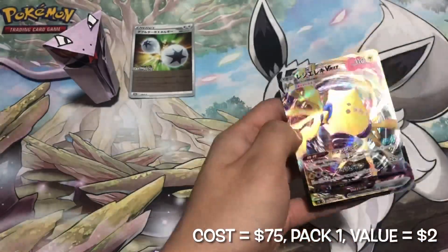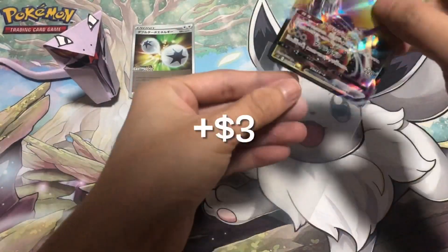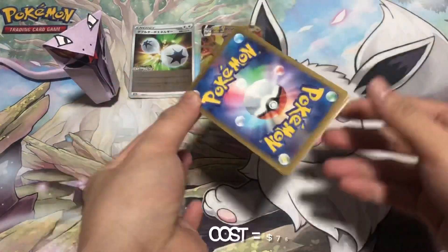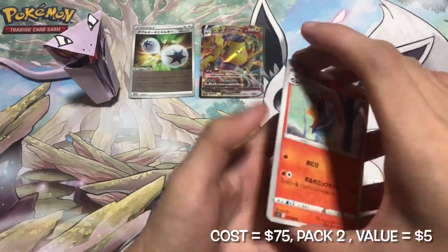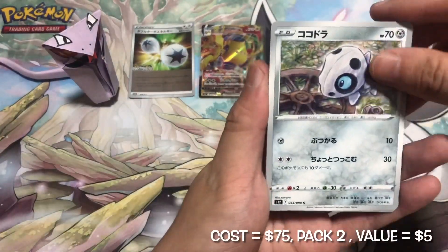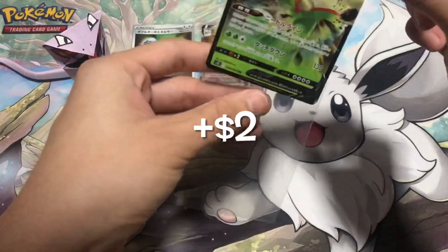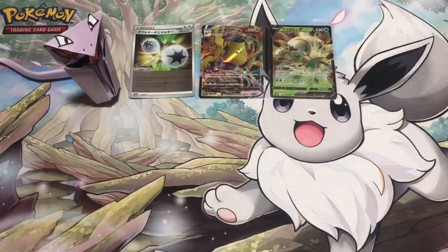Our first hit of the day — the Regialiki VMAX card. Very good looking card. Back to back hits! This time it is just the Chestnut V regular rare, but we will take it.